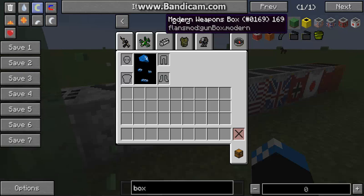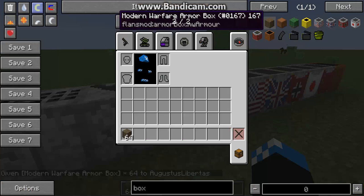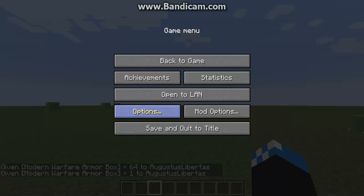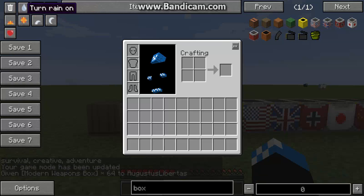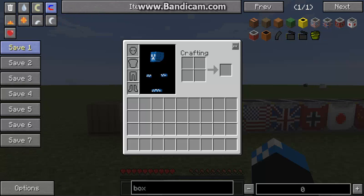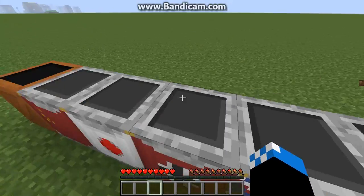So, the Modern Weapons Box — I need to go into Recipe Mode, Inventory Recipe Mode. I want to see the recipe for it. I'm going to have to get into survival so I can show you. These are all the boxes; they are made in different ways. If you get Not Enough Items, you'll be able to view it too. Each one has all these different things.